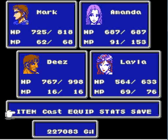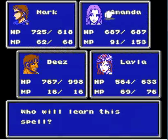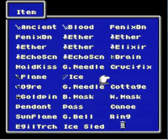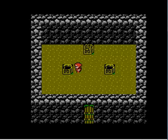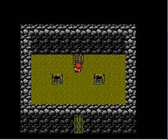It looks like the Aspil is the spell I'm going to teach to Amanda. I'm going to get rid of her things like Sleep, Stone, and Blind — spells she's not using — eventually, when I feel like it, or when I want to teach her something else. Figures the last battle will be another annoying jelly soul fight.